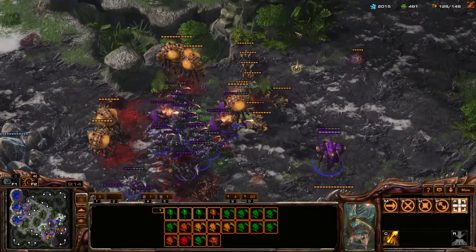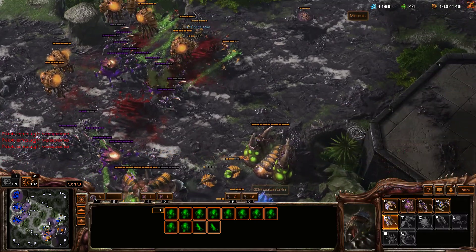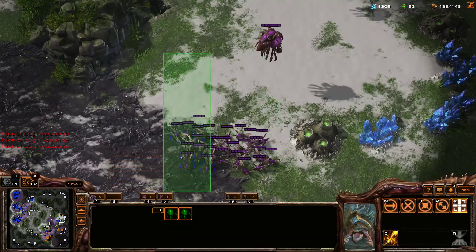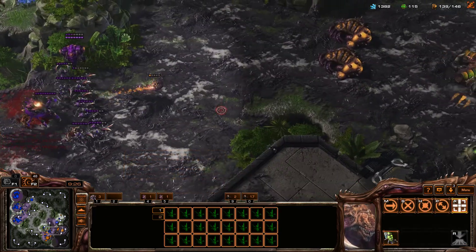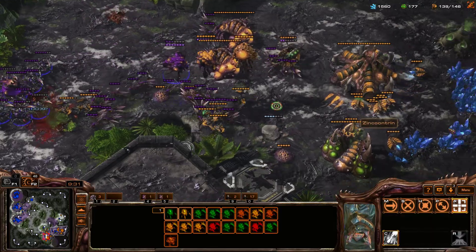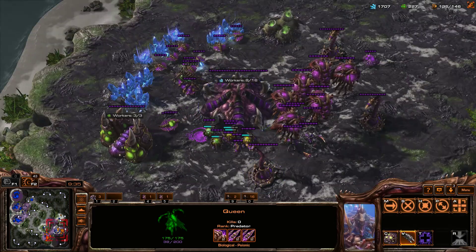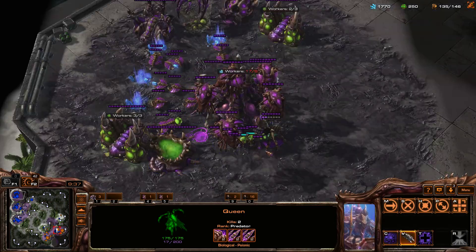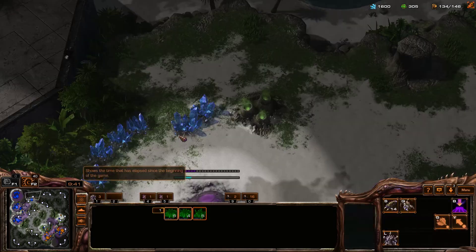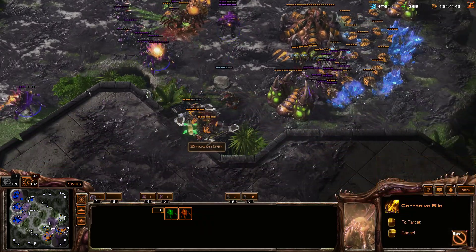Those Corrosive Biles look like they're not hitting anything and that's because they're not — the intention is just to prevent my opponent from retreating. I see my Zerglings popped out and went over here; let's actually get them into the fight. The Zerglings I blind sent out earlier are working well. I actually need to spend more of my resources — I should probably make a macro hatchery here. But I think I'm so far ahead that I'm just going to finish the game.